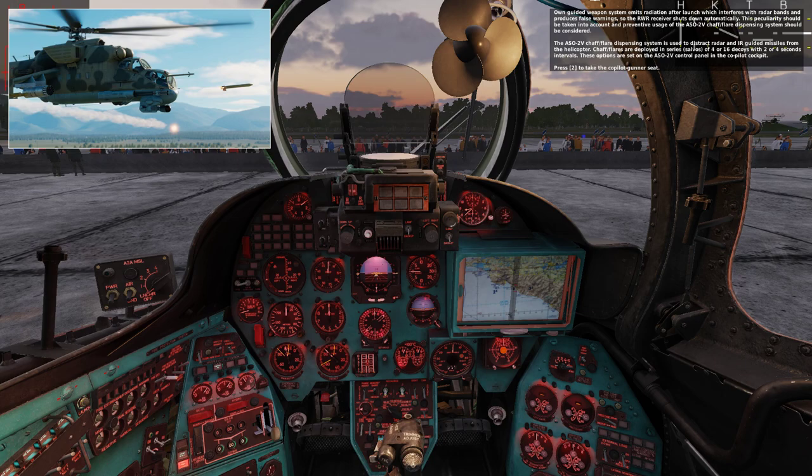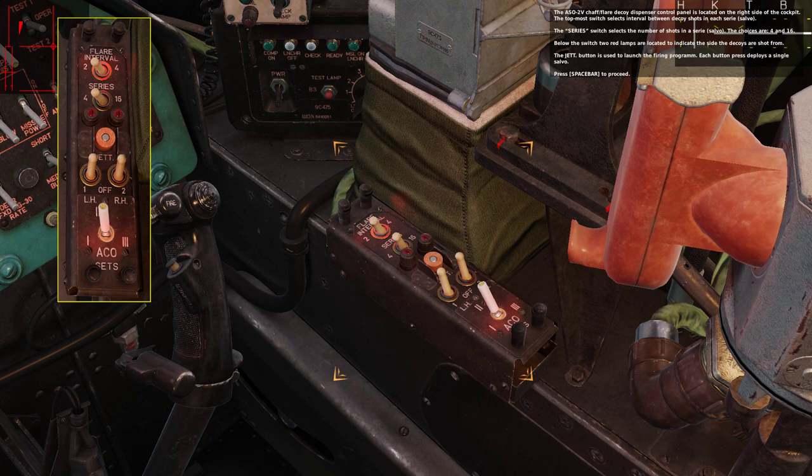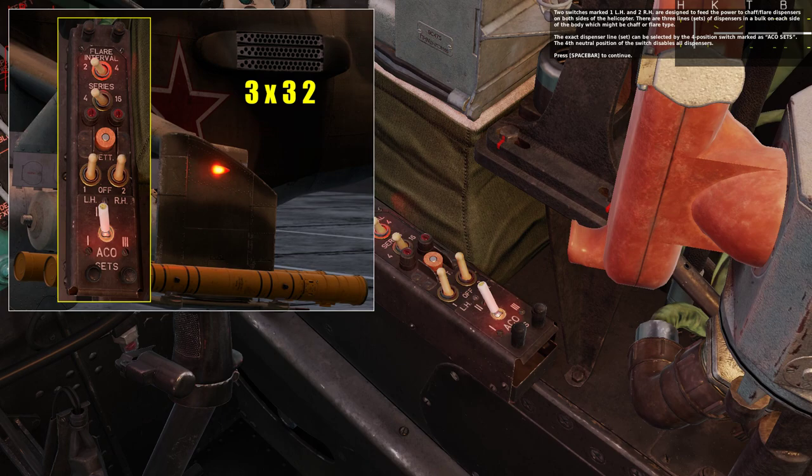These options are set on the ASO-2V control panel in the co-pilot cockpit. Press 2 to take the co-pilot gunner seat. The choices are 4 and 16. Below the switch, two red lamps indicate the side that the decoys are shot from. The jet button is used to launch the firing program, and each button press deploys a single series.